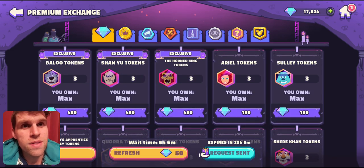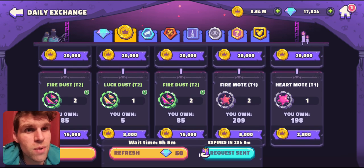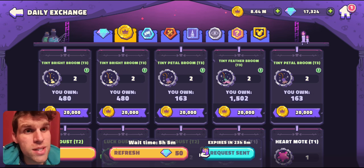That brings us into the gold exchange. The gold exchange used to be a lot bigger and better back in the glory days — I have videos on that if anyone wants to see what it used to be like — but now it's just the most basic T1, T2, T3 materials, and the prices are actually super high. For two brooms you need 20 of each piece of gear that you may want to upgrade, and that's going to be 200,000 gold for one part of the gear.